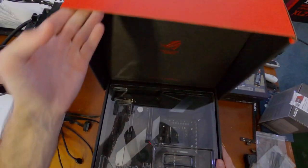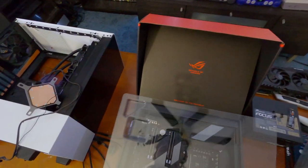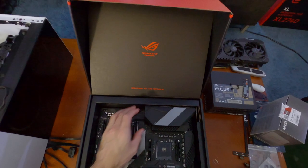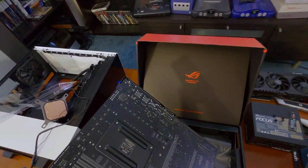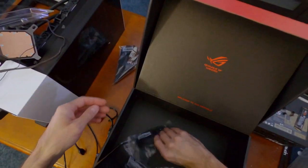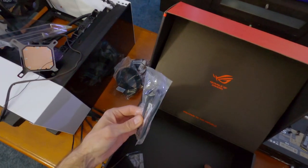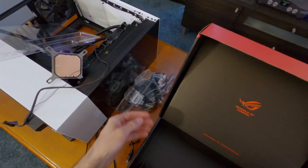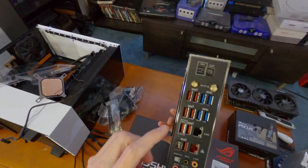Got the motherboard right here — time to get it opened up. The Crosshair Hero has definitely a better box and is more well organized than the ROG Strix. This is a very high-end board and I definitely prefer ASUS over any other board. Inside: cables, miscellaneous stuff, mounting hardware, the Wi-Fi antenna, some SATA cables, front panel connector stuff, extension for extra RGB connectors, M.2 SATA screw, and miscellaneous extension cables. Crazy amount of connections.